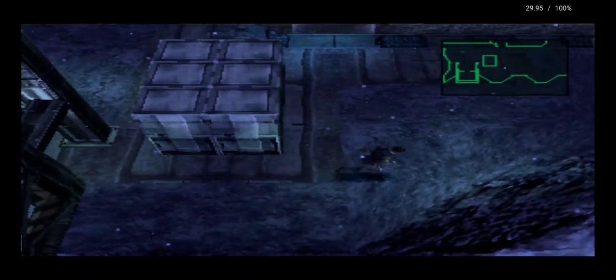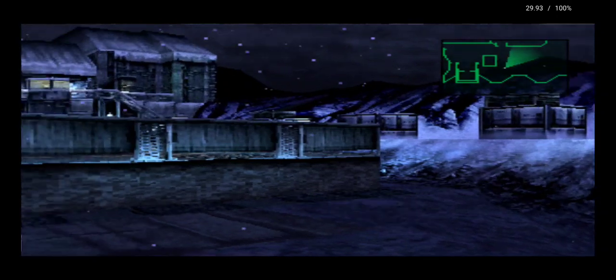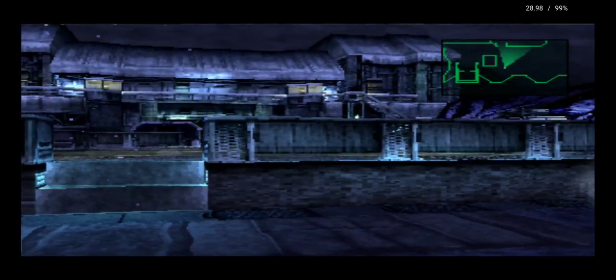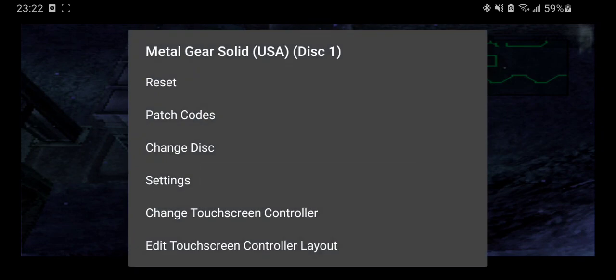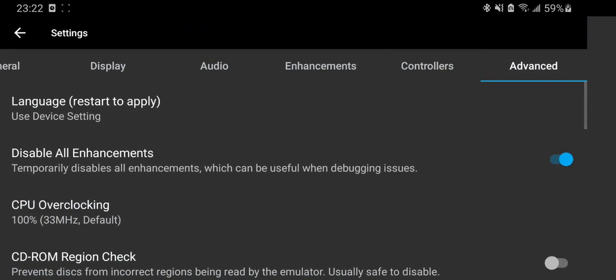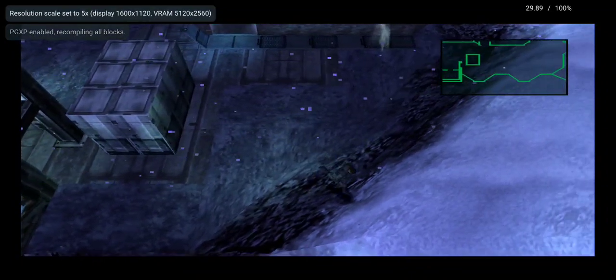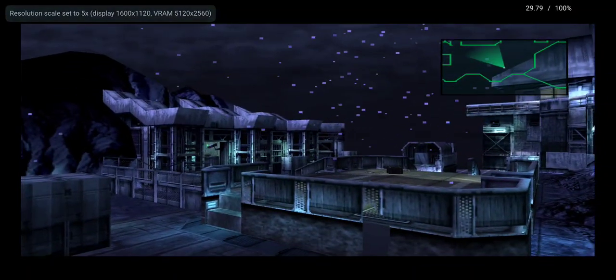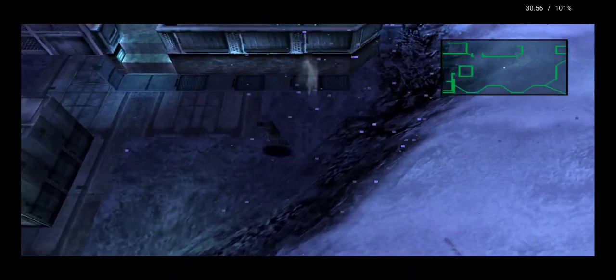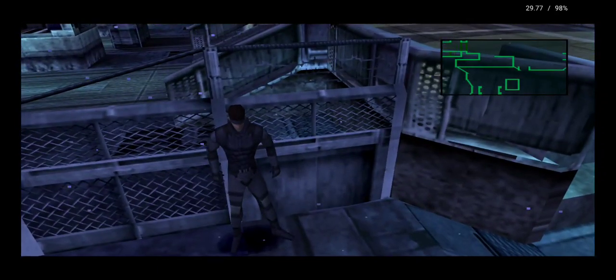So here we have the game as you would know it from PS1, except that it's being stretched to fit my screen ratio. Now we go into the settings and enable the enhancements - and you can see the game is no longer being stretched. It looks much cleaner, as clean as a PS1 game can look.